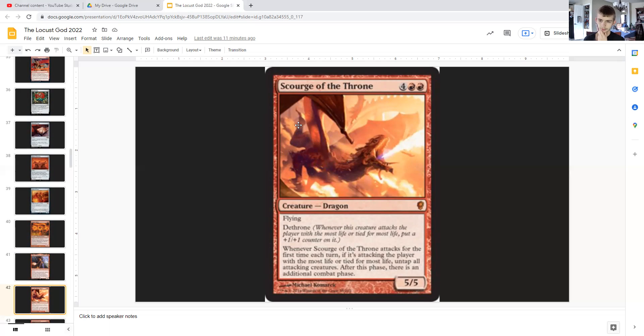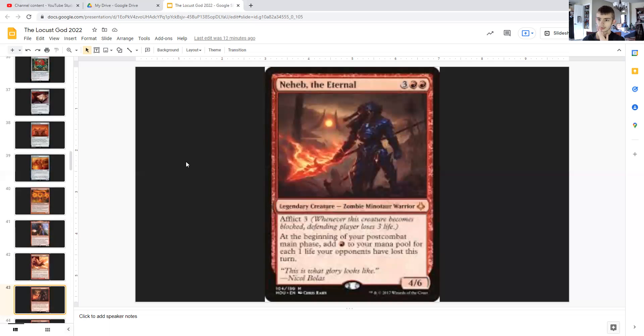Scourge of the Throne: for four generic and double red, it's a dragon with flying and dethrone, 5/5. Meaning when it attacks the player with the most life or tied for the most life, you put a +1/+1 counter on that creature. And whenever Scourge of the Throne attacks for the first time each turn — if it's attacking the player with the most life or tied for the most life — you untap all attacking creatures, and after this phase there's an additional combat phase. So you want to have all your locusts attacking to get the idea.